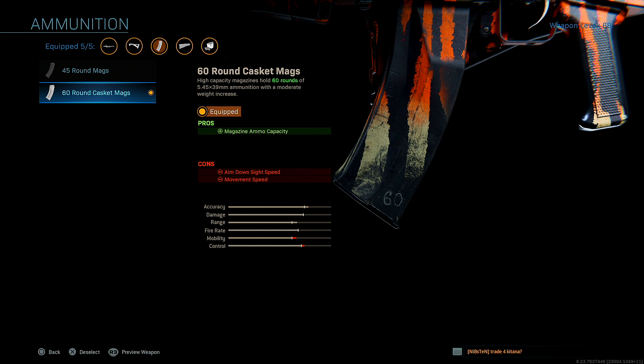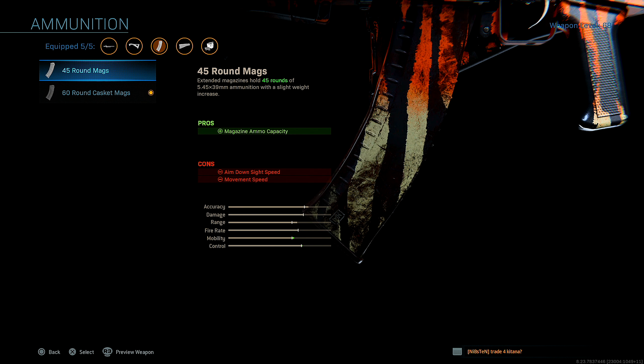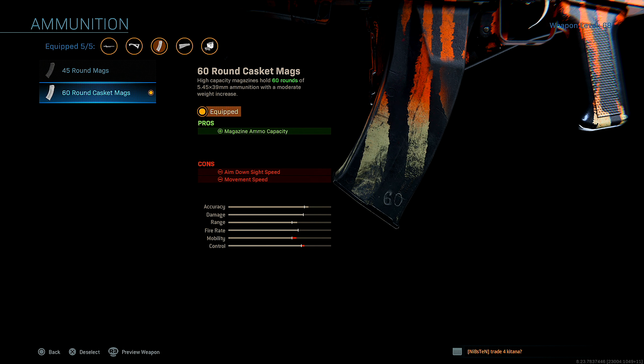For ammo, I'm running 60 round casket mags. It's the same thing as 45 round mags — it kind of confused me at first, I actually had to read the details. But yeah, it's the same type of ammo, just bigger, a different type of magazine style. You want to have as many bullets as possible in your weapon, so in case a situation comes about where multiple enemies come around a corner, you'll have the best chance to pick them all off. So that's why you want to run 60 mags.